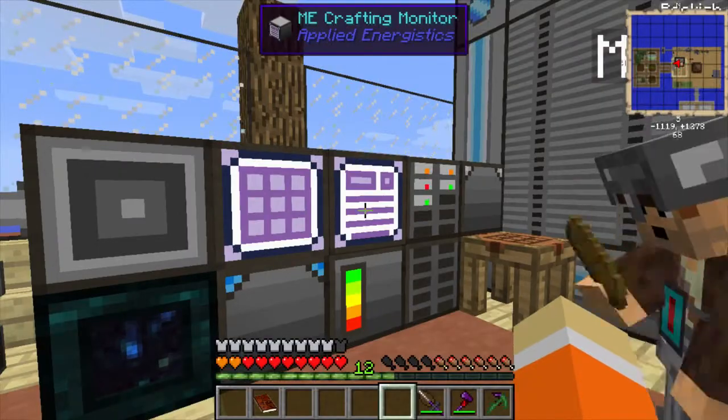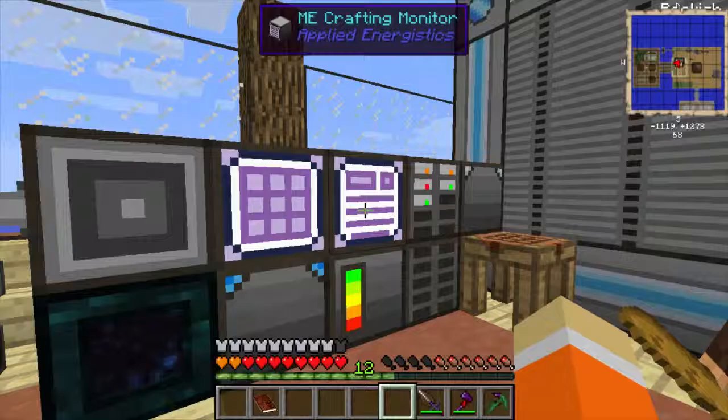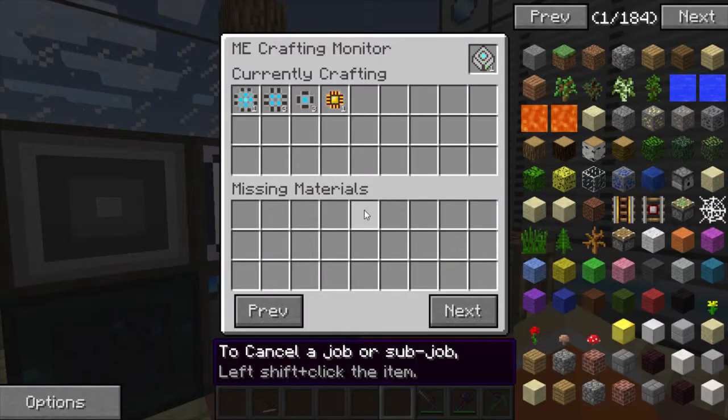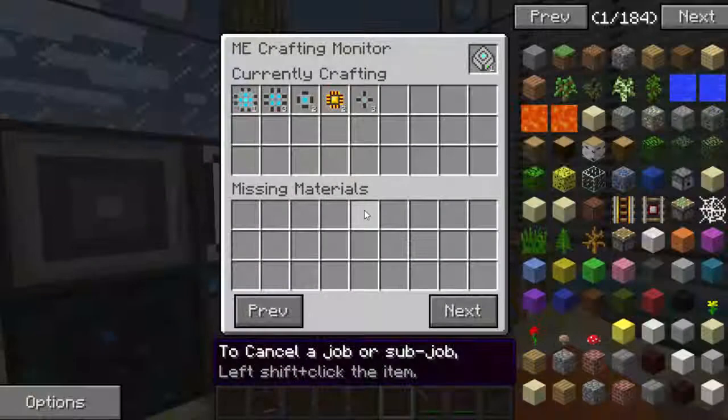I didn't mention this, but one of these drives - this one right here - is only partitioned for ingots. I'll probably do another one later using the partition editor. These cells make 64K pretty fast just with this small a cube, so pretty happy about it. Let's make some fluid cells - I think I'm gonna make two of these guys.